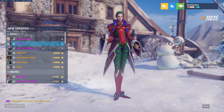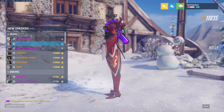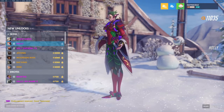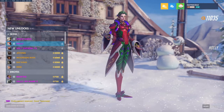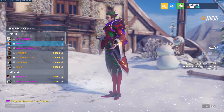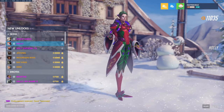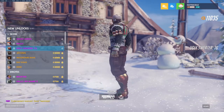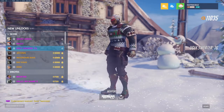We have Holly Moira, which is unlocked by participating in the Winter Wonderland 2019 Week 2 Challenge. I don't really like it — doesn't work super well. I know it's the holiday colors, but it just doesn't work super well. We have Ugly Sweater 76, which is by far the best of the epic skins in this one.